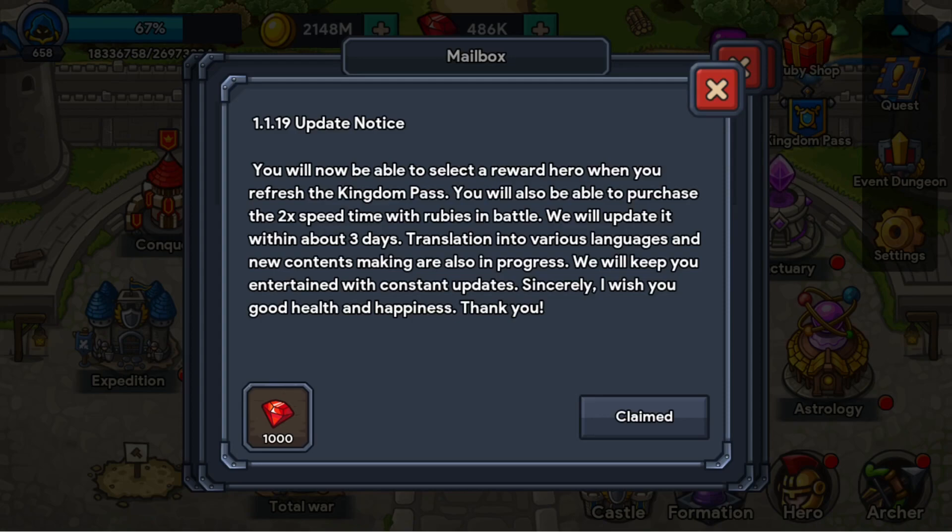Unfortunately this is not the update I wanted to see, but at least we got some update feedback. I'm hoping they're getting closer to Mythic Heroes. The longer it's taking them to give us Mythic Heroes, that just keeps telling me that they're adding more than just turning on the Mythic Archer gear and turning on Mythic Heroes.